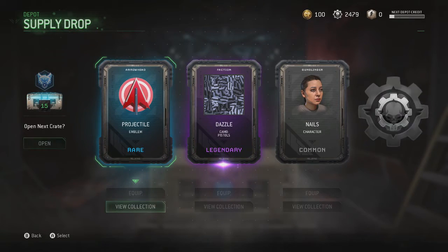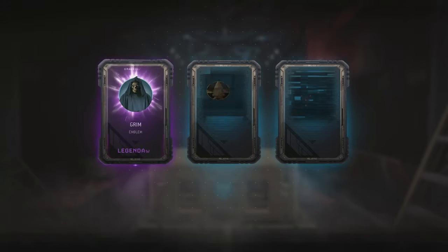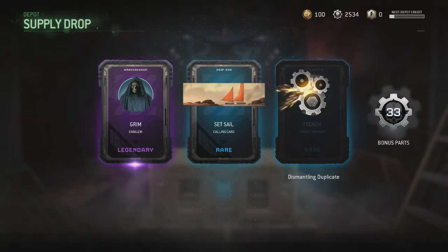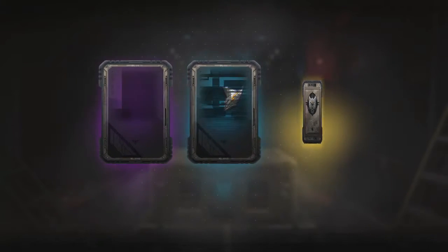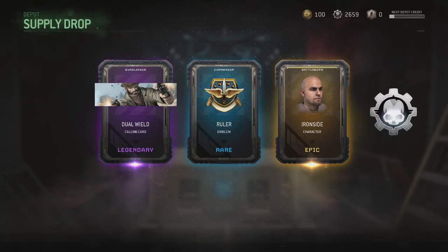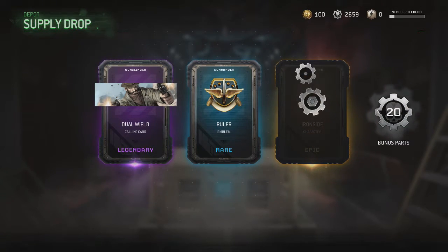Oh we got Dazzle for the pistols — looks pretty cool. The Grim — nice! I want some more melee weapons or something like that. I want some more melee weapons. I've gotten the Ironside already.